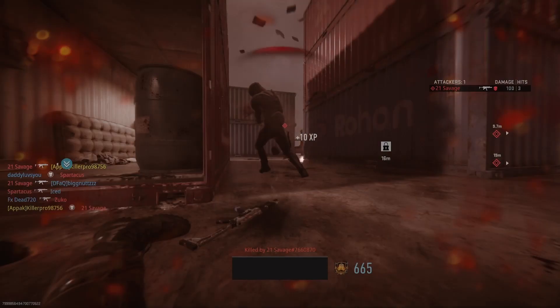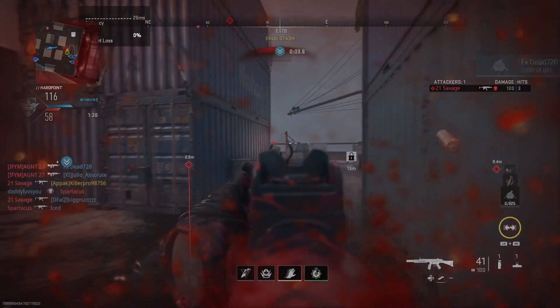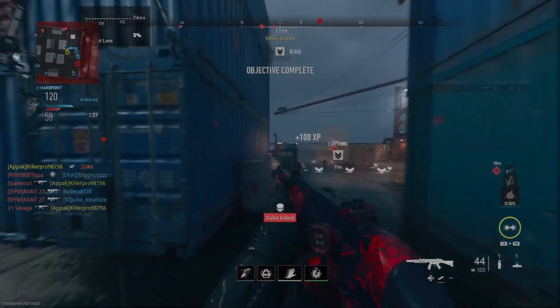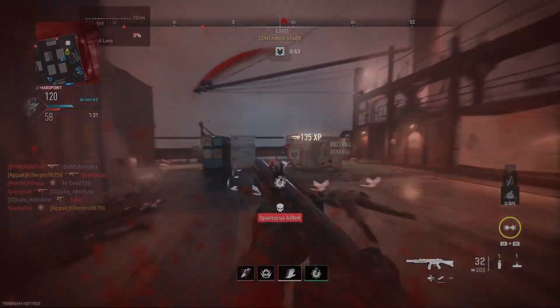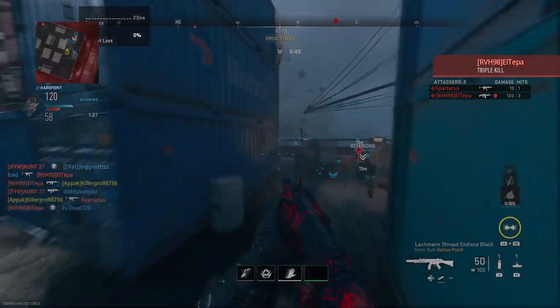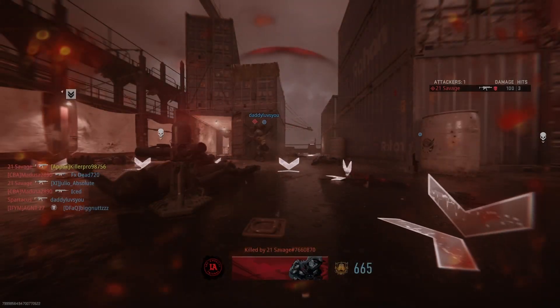I tuned the 170mm barrel to have more ADS walking speed so I can strafe targets easily and don't have to worry much about my ADS. The barrel also helps with bullet velocity and damage range so you won't have to lead your bullets as much and can keep your shots on target at longer ranges. I also tuned the stock to have more ADS walking speed, and it helps out recoil control, sprint speed, and aim stability.